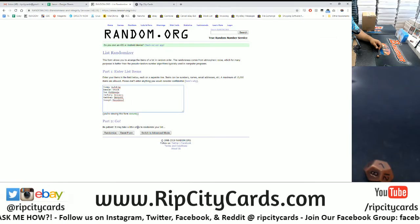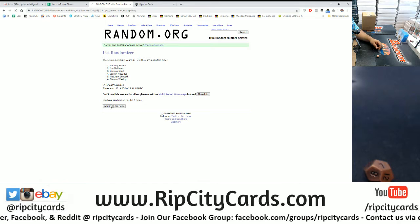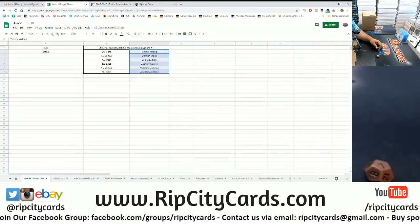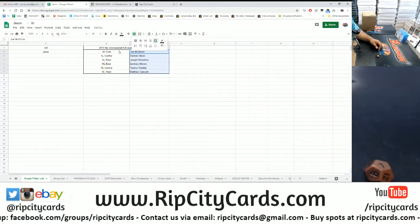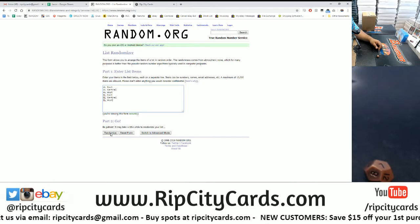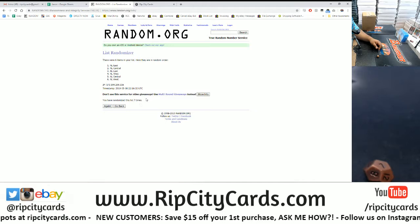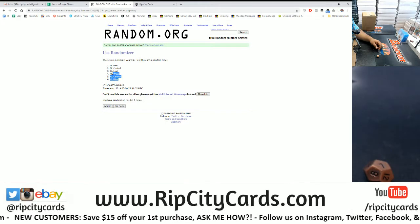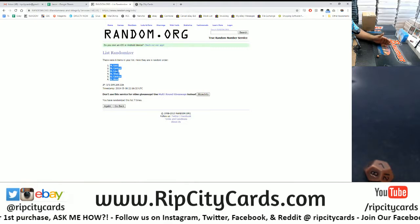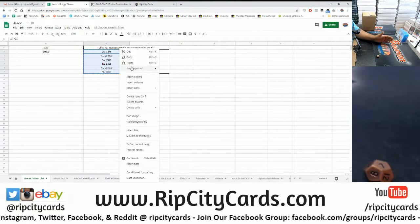Alright, here we go - seven times, good luck y'all. And the money shot: seven. Boom, seven times. The divisions, going in seven times, good luck everyone. Money shot - seven, boom. I'm going in order of when breaks filled, so this break filled first. The one box breaks are full so I'll be doing those in order. Just got to have a little patience.